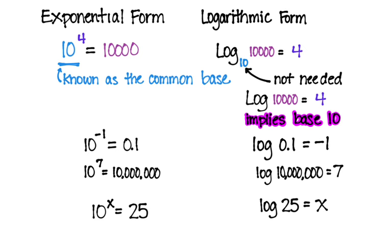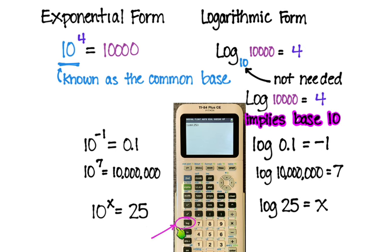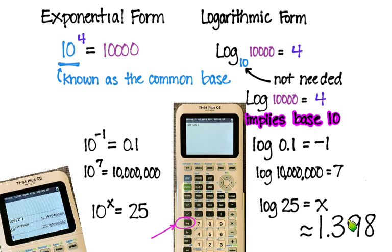For log base ten of 25 = x, we don't know that value — it requires a calculator. Pull out your calculator, type in the log button, log of 25, hit enter, and you'll get a decimal. Round it to three decimal places: 1.398. You can check this by typing 10 to that power, and it will round to 25.